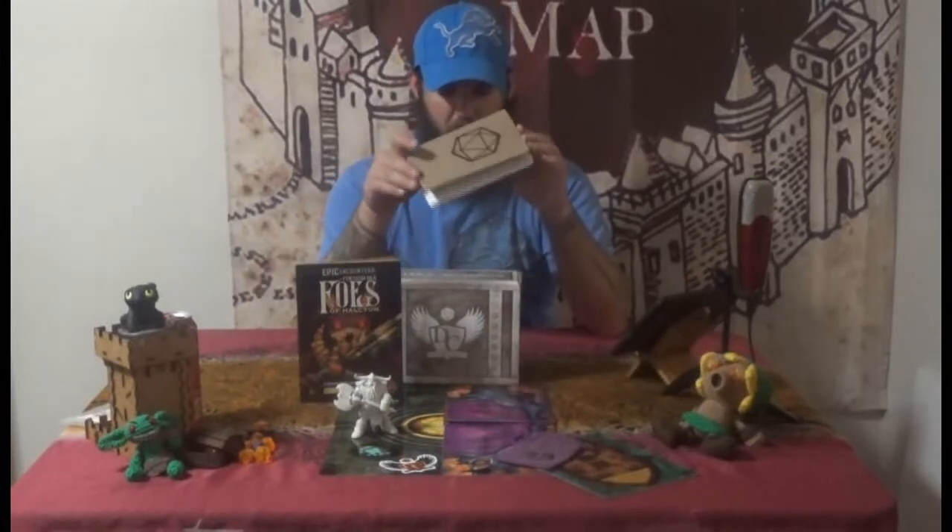We got the RPG character journal from Crit for Brains, a.k.a. Kevin Coffey. This thing was pretty cool — I might have to get a few of these. It's a lot better than having a bunch of folders. There's space to draw maps, which is kind of neat, and plenty of space for notes and doodles. It's got all your character information that you need. The only improvement would be making specific class versions, since not everybody uses spell slots.